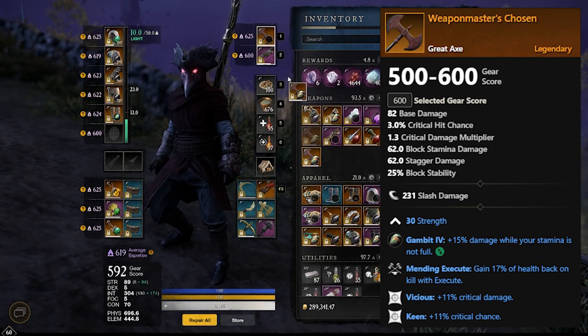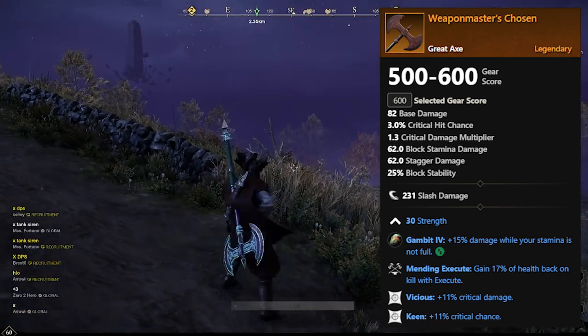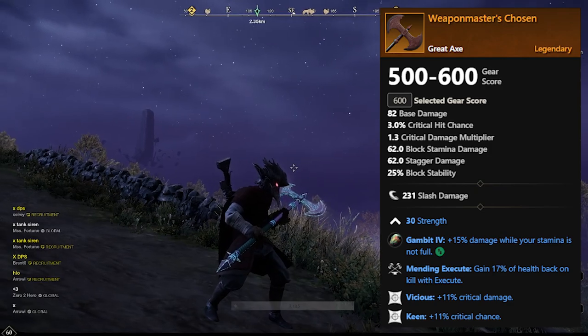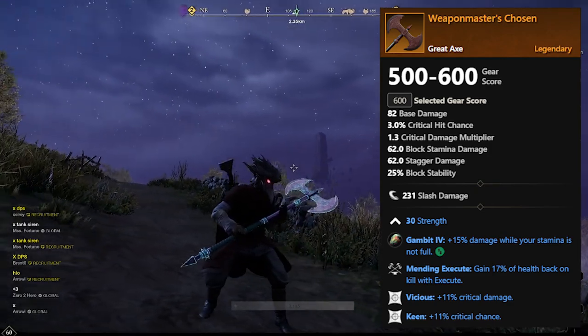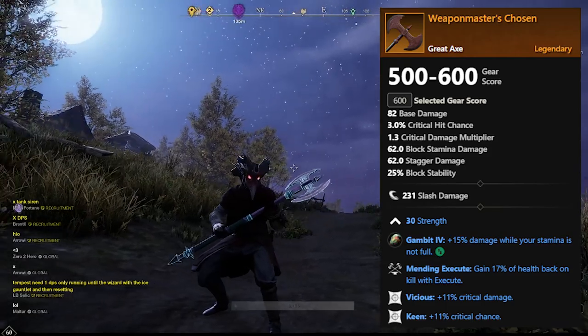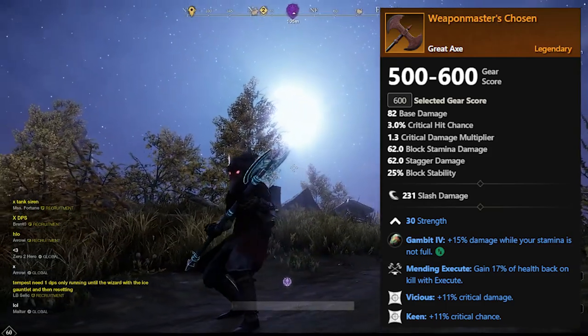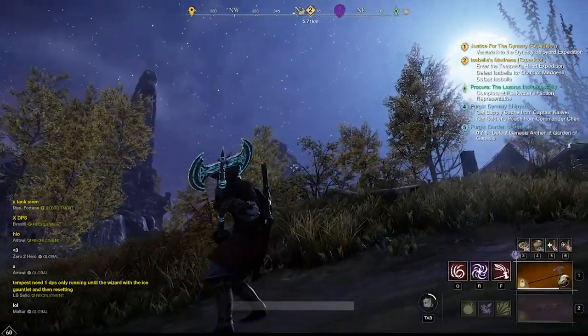Weapon Master's Chosen has 30 Strength on it. It also has Mending Execute — you get 17 percent of your health back on a kill with Execute. It also has Vicious, which is plus 11 critical damage, and Keen, which is plus 11 critical chance.